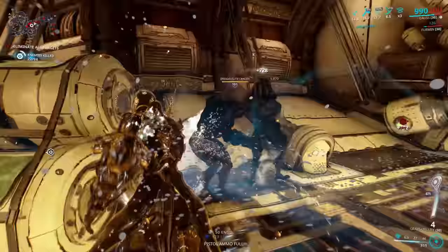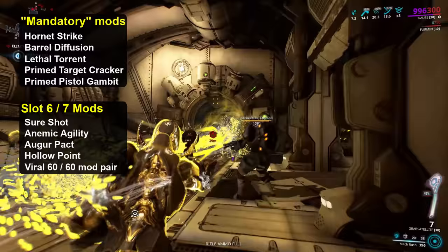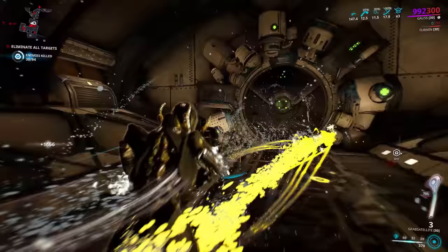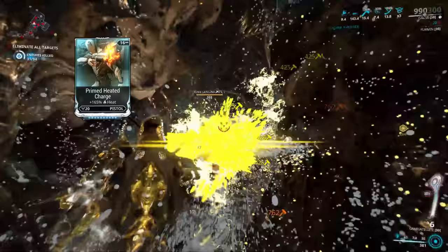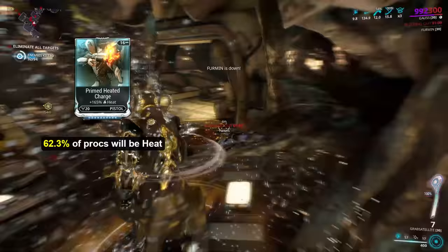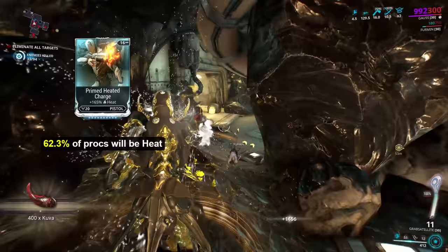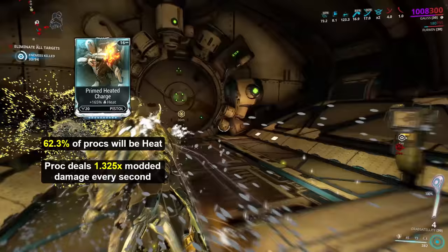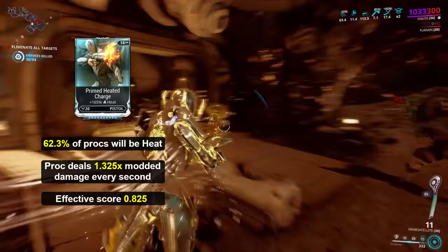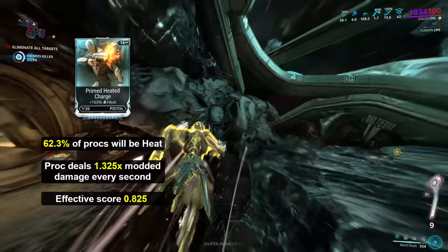For the rest of the mod slots on a secondary, 5 of those slots will fall to so-called mandatory mods due to their power. With the exception of the effects of viral modding, the other options don't change the balance between Primed Heated Charge and Hemorrhage, so we don't need to worry ourselves with those. All we need to consider are the heat or slash procs we can mod in, with or without viral. Using Primed Heated Charge without other elemental modifiers, you can expect a heat proc for 62.3% of all the procs the weapon applies under normal circumstances. The damage this heat proc will do every second will be 1.325 times the modded damage of the weapon, before target modifiers and armour come into play. Multiplying these two values together, we get a score of 0.825, representing how effective we can expect the proc to be without needing to consider the weapon's status chance or damage stats.